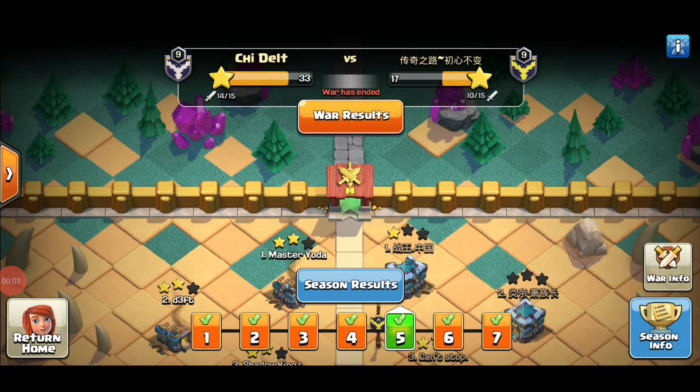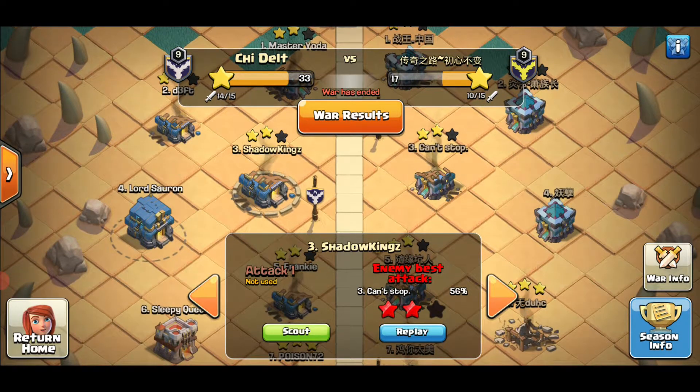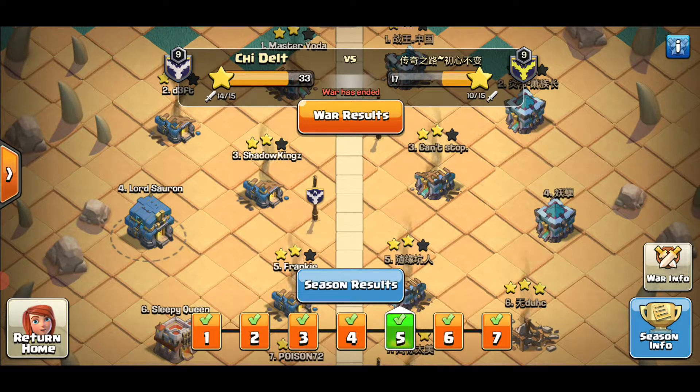Hey guys, welcome back to day five of our clan war league on Clash of Clans. In this war we faced an opponent — I'm not going to attempt to pronounce their clan name — but we managed 33 stars from 14 attacks, and they only managed 17 stars from 10 attacks. So neither team did all 15 of their attacks. Shadow Kings didn't manage to squeeze in his attack, but it doesn't affect the result overall because we win by a pretty big margin.